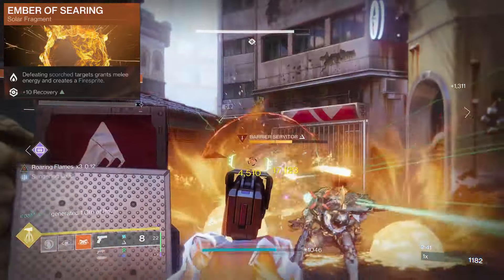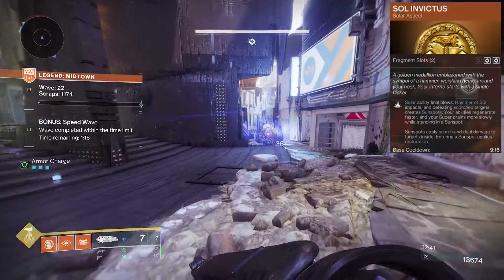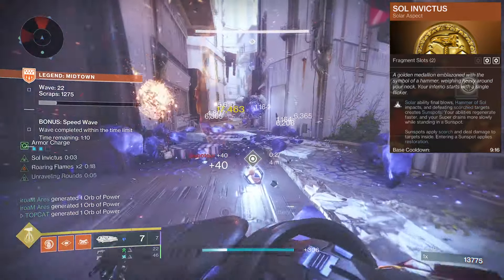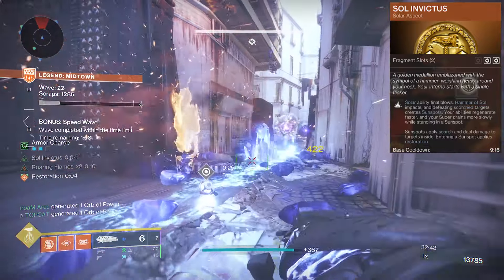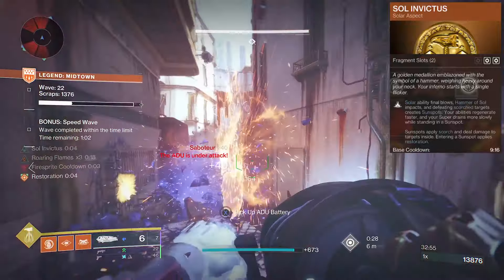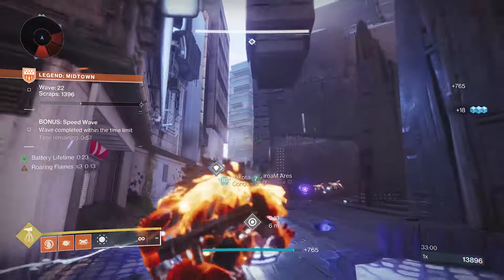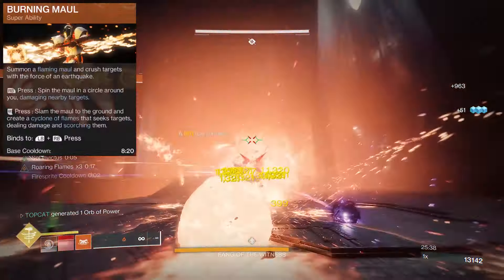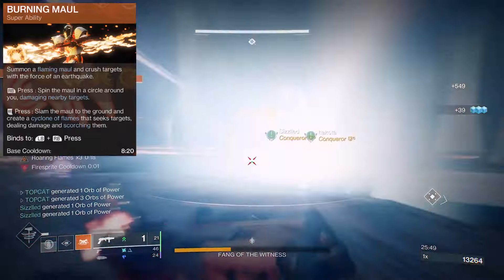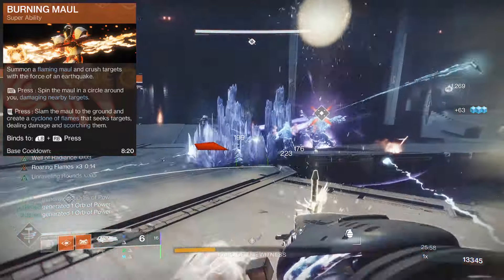Searing also creates fire sprites to increase our grenade ability uptime. Sol Invictus makes us Sunspots on ability kills, but this can also include weapon ignitions. These increase our ability regen when standing in them so we can easily top that melee charge back up. Any foes that stand too close get Scorched and we get Restoration to get healed. The Burning Maul is superior in terms of damage and uptime with a great cooldown, but without a tracking fragment it might be a better option to go with the traditional hammer throw.